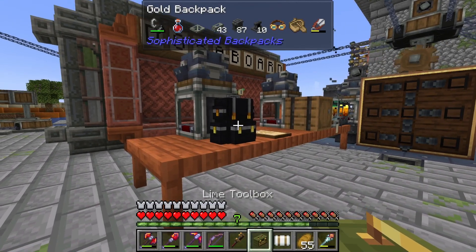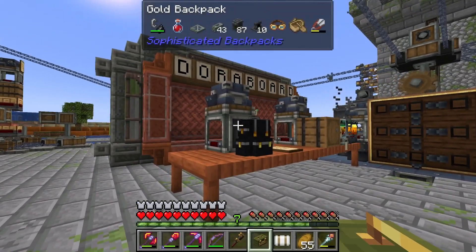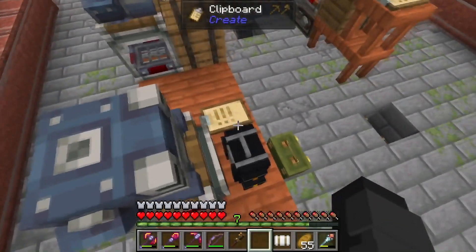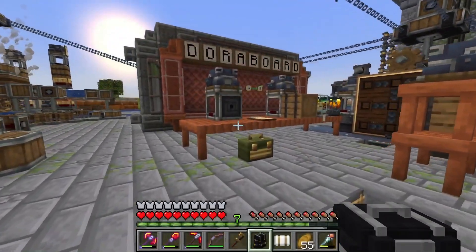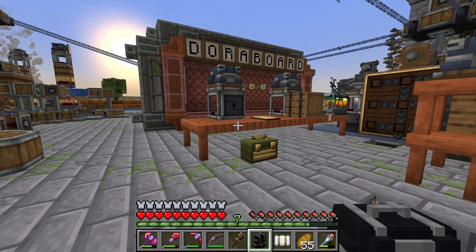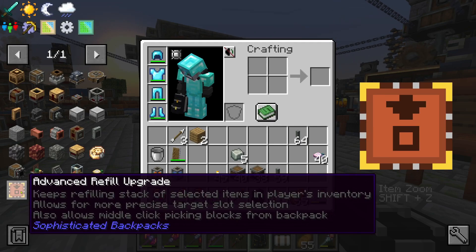You guys have been haunting me saying I need to start using toolboxes because it's a better way to do things, and I think in this case you may be right. We can set this up to just stock the toolbox. Jokes aside, I prefer the backpack. The toolbox can be used in place of what I'm gonna do today with the backpack — if you prefer the toolbox, by all means go for it. I'm gonna use the backpack with the upgrade that allows me to pick block, kind of the same way you could do with the toolbox. It's just a preferred method.